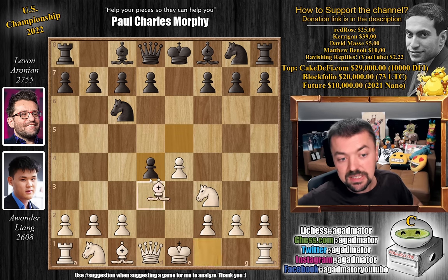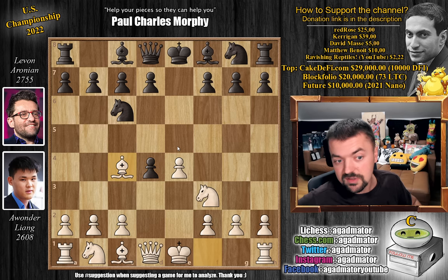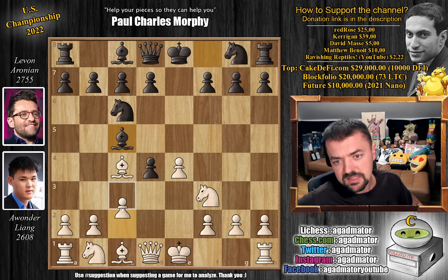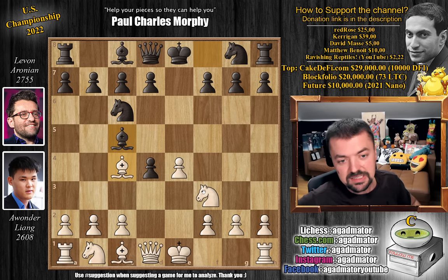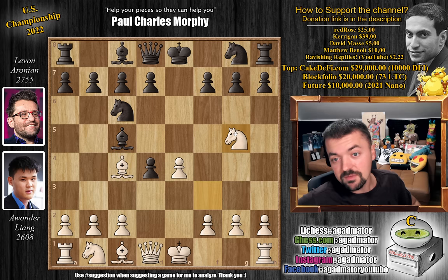E captures on d4 and now bishop to c4, going for the Scotch Gambit, and now bishop to c5. There are a couple of moves you could consider here - c3 is the main move. There are even some ideas that b4 can be played here. But here, knight to g5 - the Sarath variation - is what Awander goes for, and it's a very, very old line.